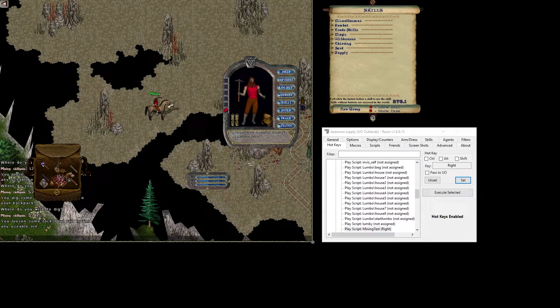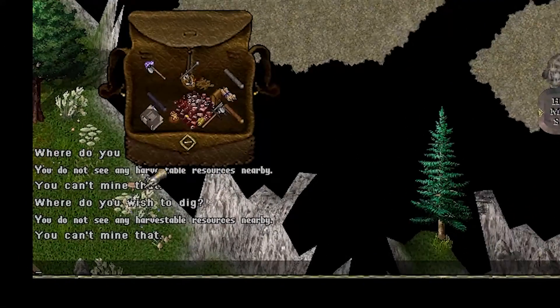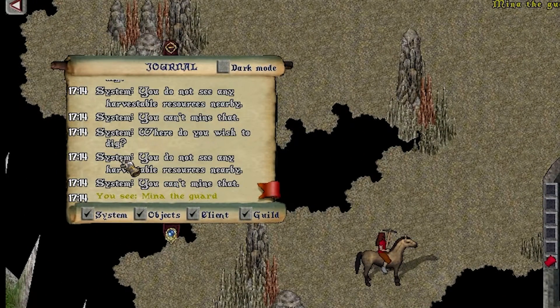However, I'm going to make this better. The one thing I don't like about this setup is: first of all, it assumes there's a pickaxe in your right hand. Second of all, what happens when there's no more ore to mine? It's attempted to keep mining but doesn't see any more resources. These are all system messages in your journal.